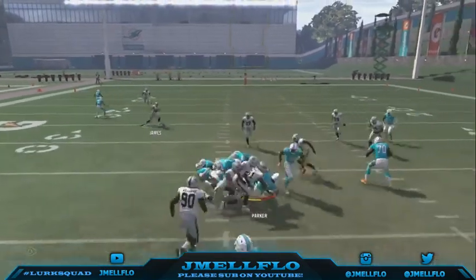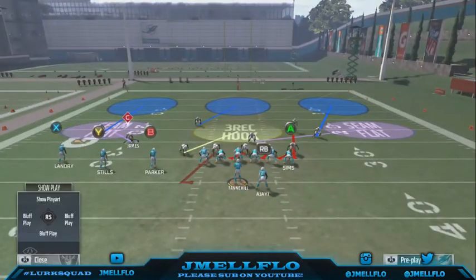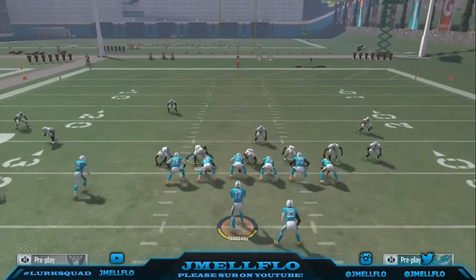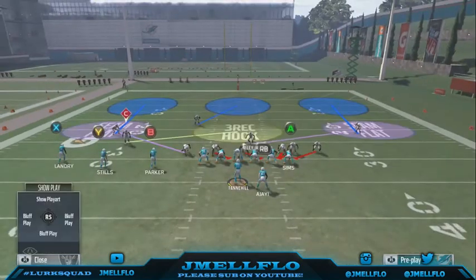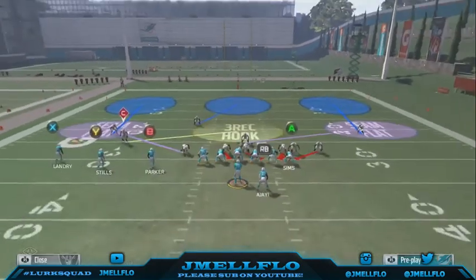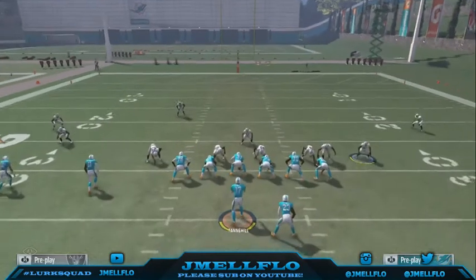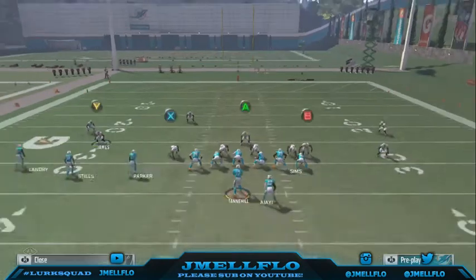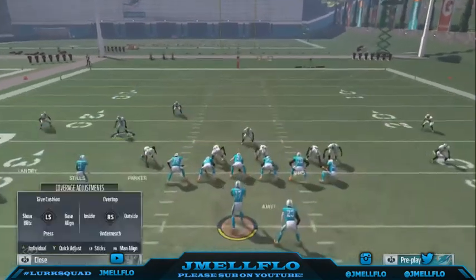The only thing they can really do is make quick reads, but you can take away the flats easy with this. All you want to do is base-align, shift your D-line to the right, crash into the right, bluff blitz that guy, put him in a hook or in a flat. You can do all this using quick adjustments — using RB and LB to adjust the line, and Y to adjust the safeties.